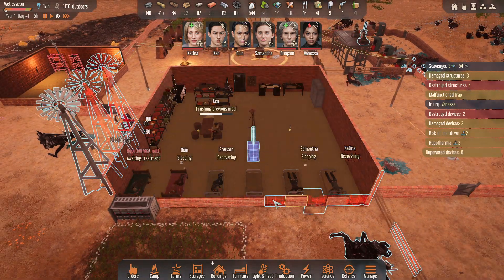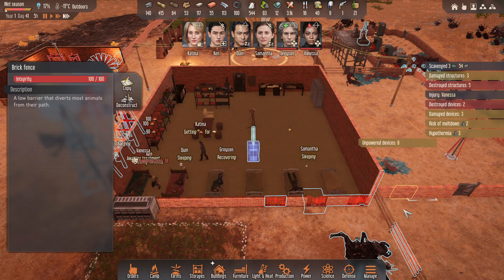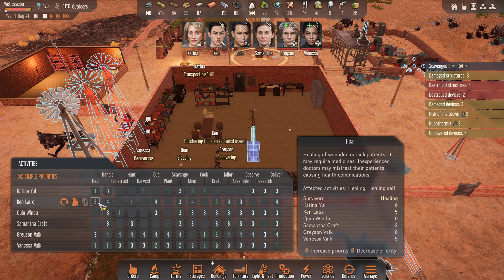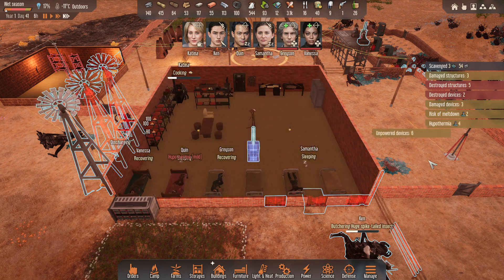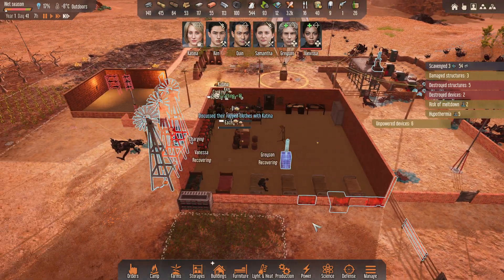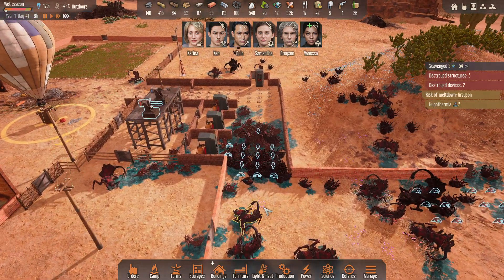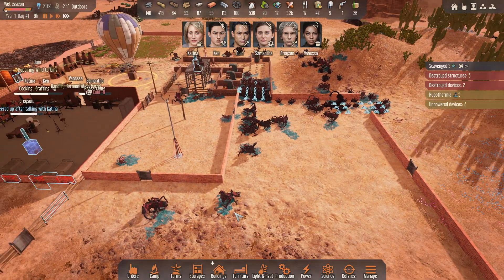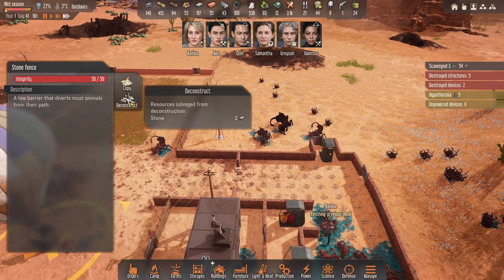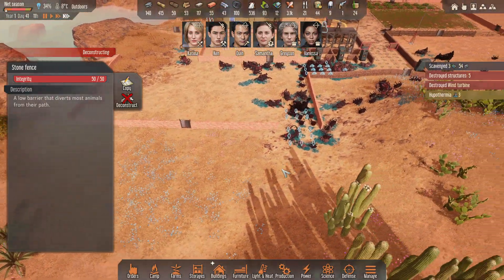I don't want to overdo it though. I'm just going to go to activities and set the healing for one. I'm thinking two is potentially too narrow — this area might be a little bit too narrow.